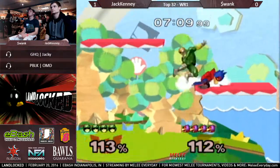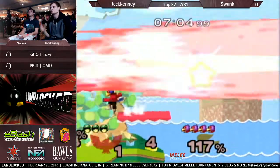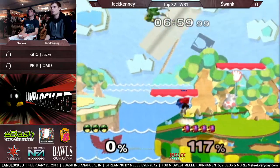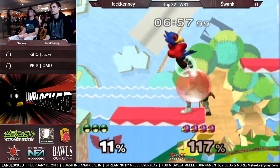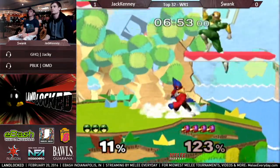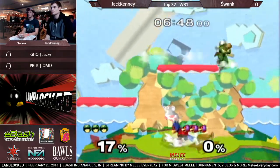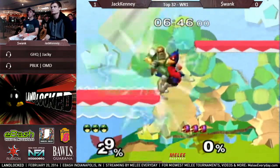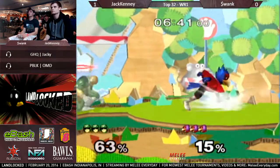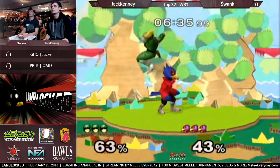That's melee — that's really what matters. It's interesting because Jack has got two really good strings in this stock. Whereas Swank has been more like, I'm gonna get this hit, I'm gonna get this hit, I'm gonna whittle you down. Whereas Jack is like, I can suck the life out of you in one combo. It's gotta be one long combo. Jack's been really trying to get that zero to death. He's gotten him halfway there — he just needs two of those combos.